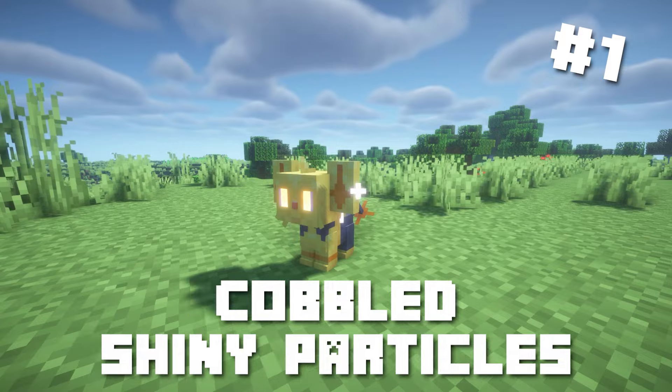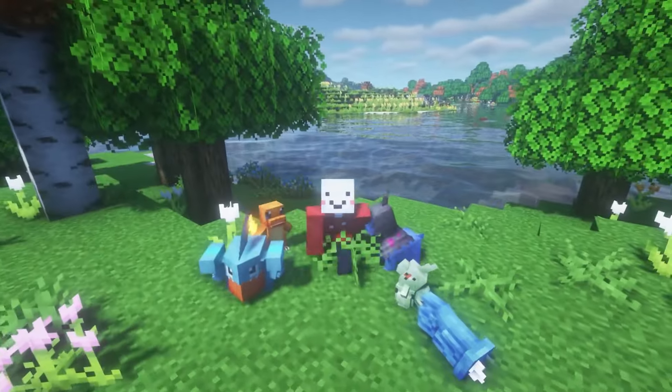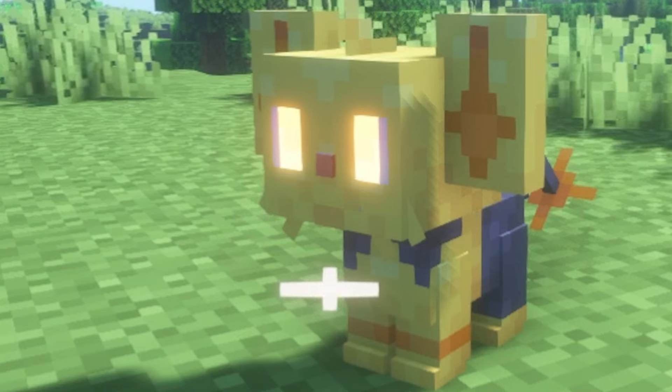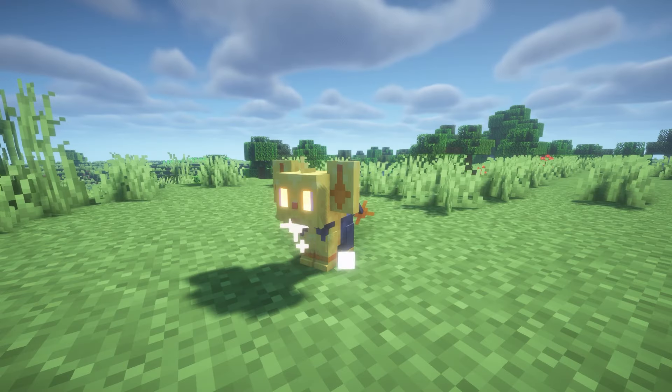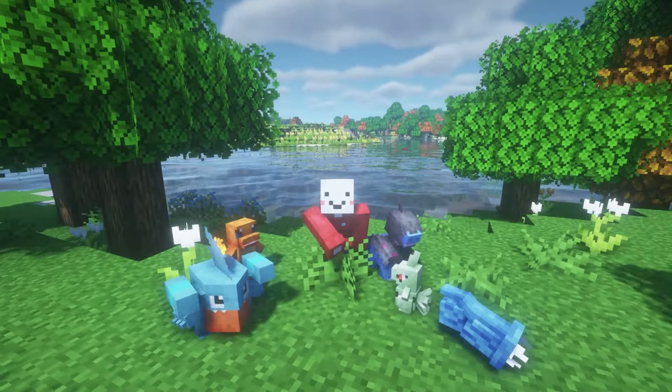Number 1: Cobbled Shiny Particles. Ever wanted your shiny Pokémon to stand out even more? The Cobbled Shiny Particles add-on adds special particle effects around shiny Pokémon, making them instantly recognizable and more exciting to encounter. This add-on is perfect for people that tend to miss a shiny or two.